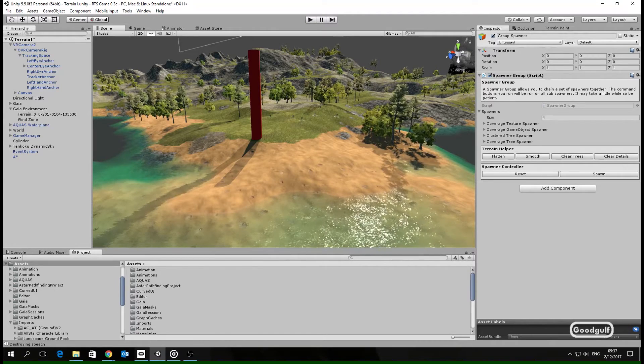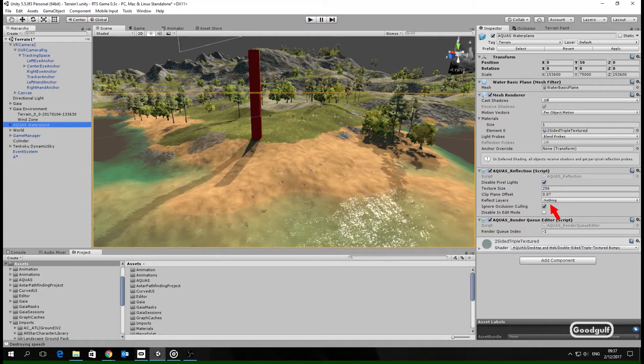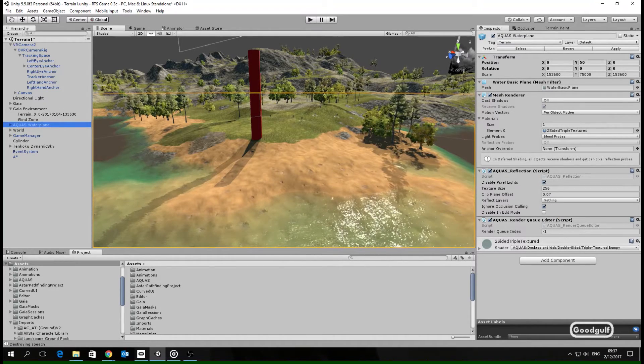Now over to the water — watch out for reflection probes. I replaced Unity Water with Aquas; it's better in VR. However, I had to switch off reflection probes, set reflection layers to nothing, and set ignore occlusion culling to true. It still looks really nice, but not as great as it does with all the high quality settings enabled.